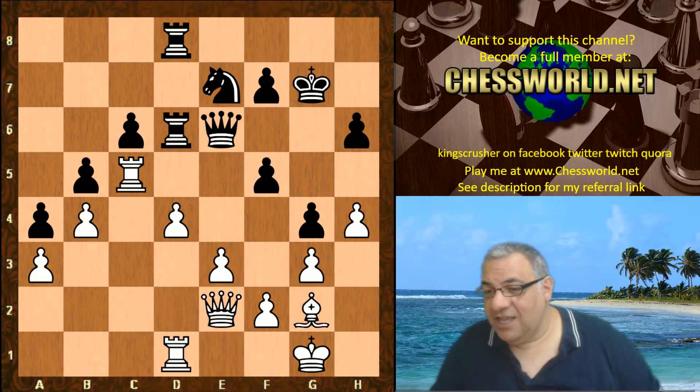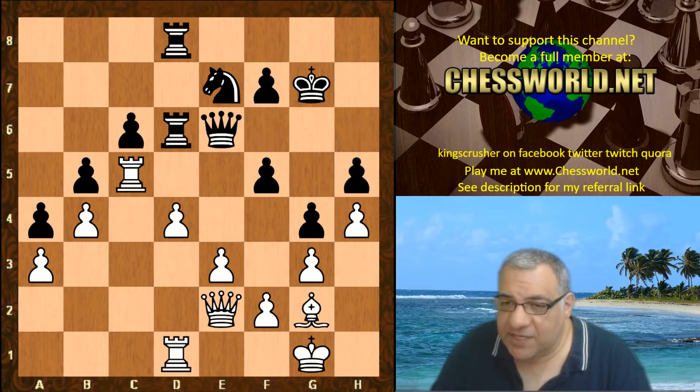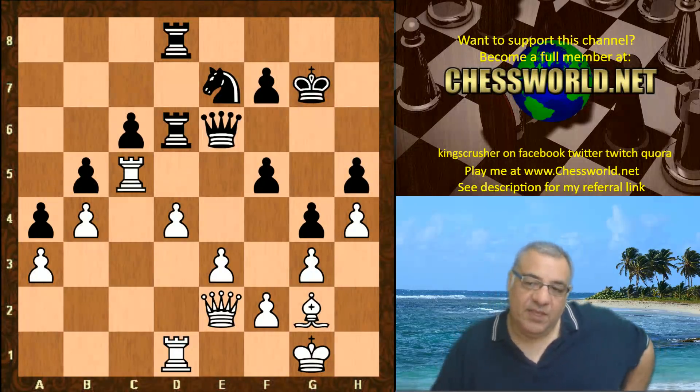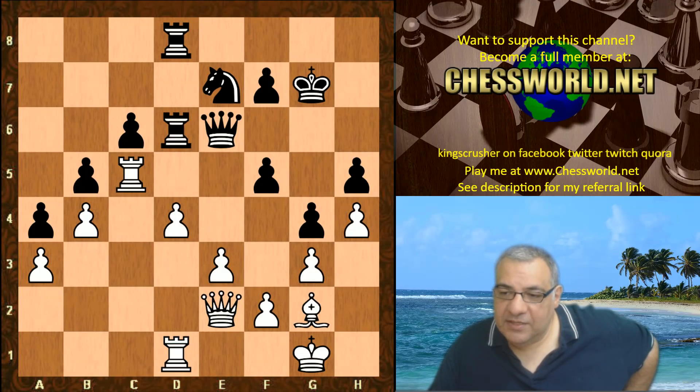Queen f6 is still there with pressure on d4, discouraging e4. This move is very interesting and suspect, but it's very difficult to calculate. Within the range of calculation it looks safe enough — but pawns do not go backwards, which traditional chess engines don't understand. It means e4 at some point in the future, outside of Nimarino's current horizon, is going to be more effective.